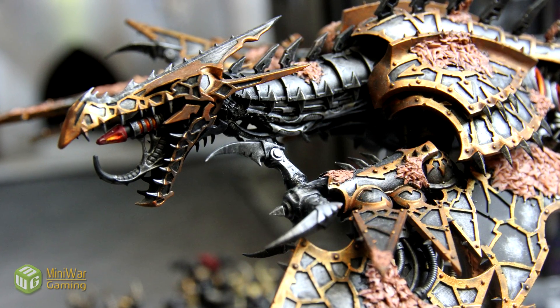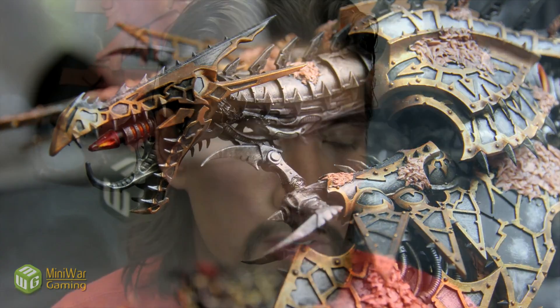There are six things that you need to know before you start to field Helldrakes. If you don't have a Helldrake or you're thinking of getting one, you've got to know these things before you buy. Make this part of your decision. Number one: Jink. Helldrakes have the Jink special rule because they're a flyer, and all flyers have the Jink special rule.